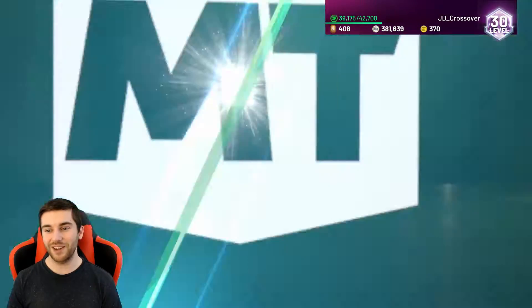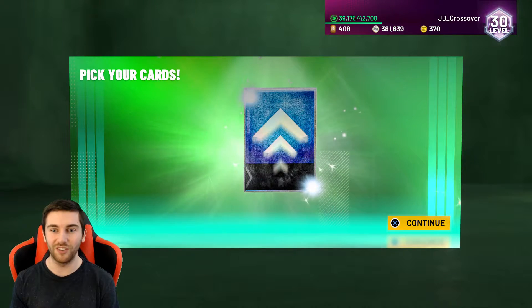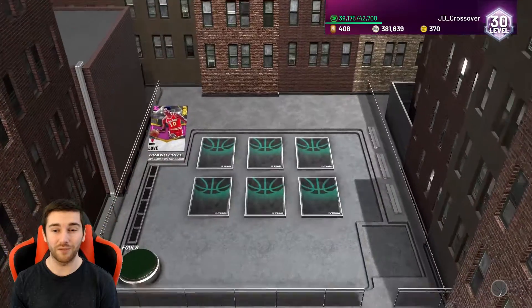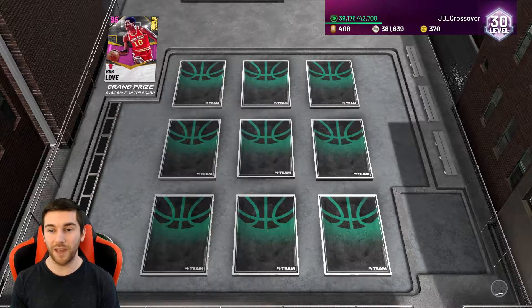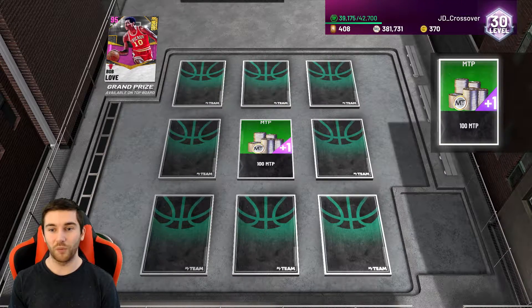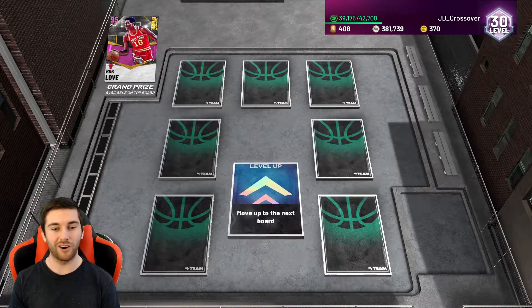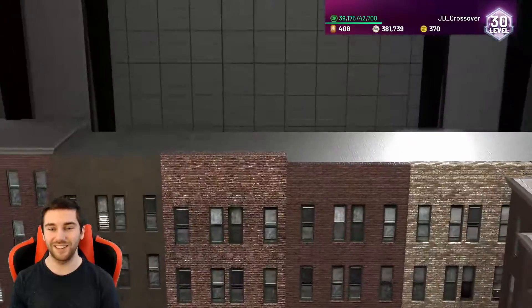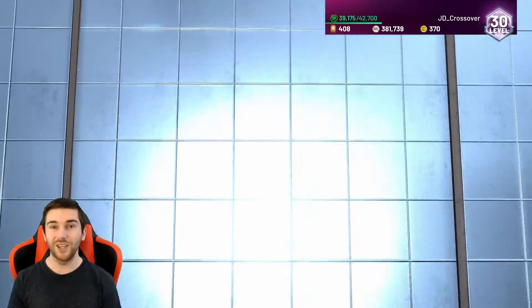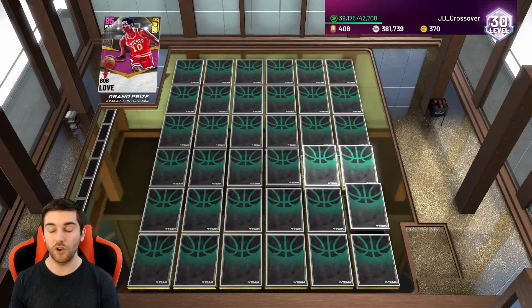It's time — redeem prize, ascension board now. Let me just say, every ascension board so far has been dreadful and I think we've already had four or five. But here we go, 15 picks to find Bob Love. We get a plus one to start with — I'm chill with that and we move up. So we wasted no picks and we're up to the middle board. Previously we haven't even got a good pack, we haven't got any amethyst player picks, we haven't got any diamond picks — we've got nothing.